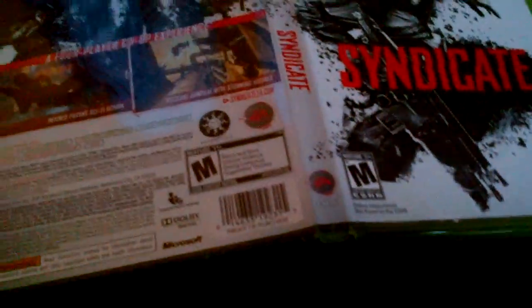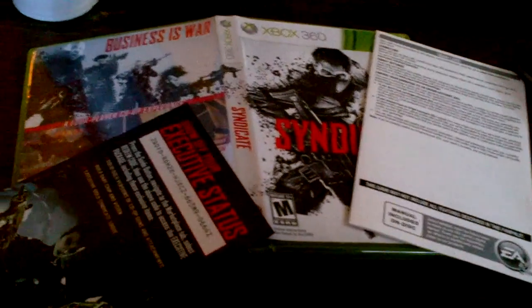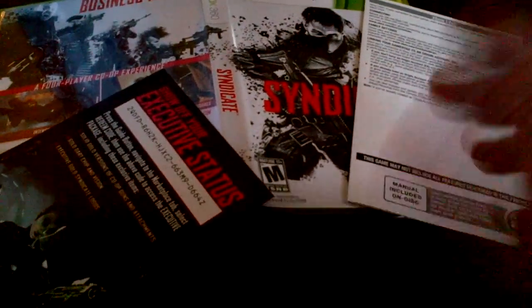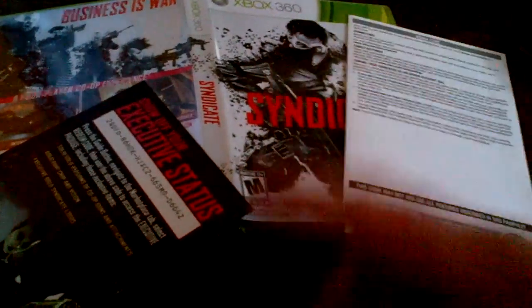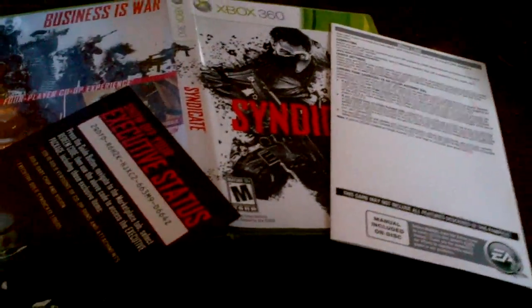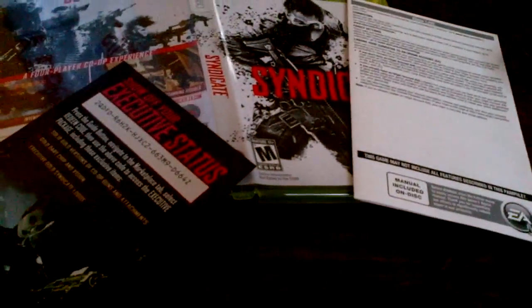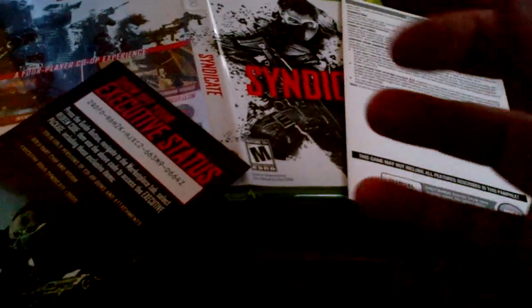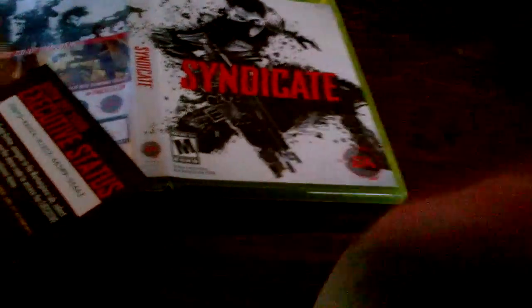This is all the packaging is — that's it, folks. This is it. Just this stupid crap. They might as well just had a freaking code printed on a cardboard sleeve, like 'here, you can download Syndicate, so we don't have to waste plastic on a case or a disk or any of that nonsense. Because we're EA and we're environmentally friendly.' Oh yes. Power. EA. Environmentally friendly. Fuck that.